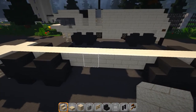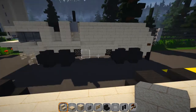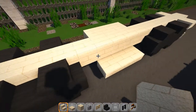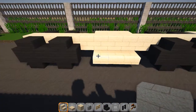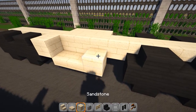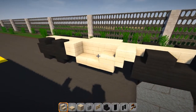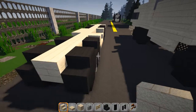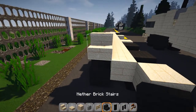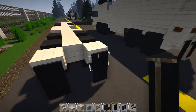Grab your stairs and you're going to have three upside down right here in the middle, then just put a trap door on each side — here and here. On the opposite side there's a toolbox or tool chest area. We're going to have a solid block here, then a slab, and then an upside down stairs piece facing forward. Off the back we have two upside down stair pieces, and then grab your banner and put one here and here for your mud flaps.